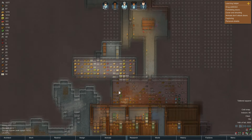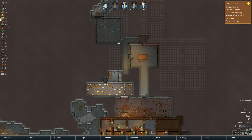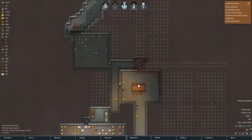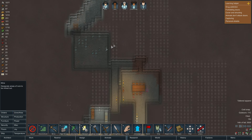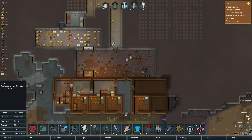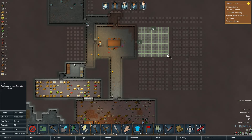We can get a bench down to make some clothes because we've got 375 cloth — not tons but enough to be getting on with. I might also get them mining out this bit — mining generally is going to be pretty useful. Maybe we should start digging out the storage area and move all this storage inside.